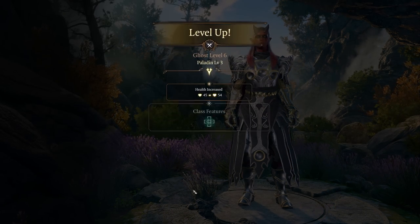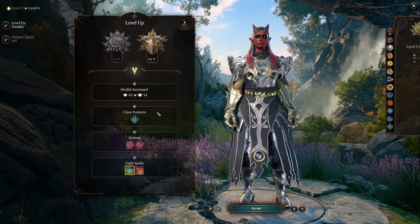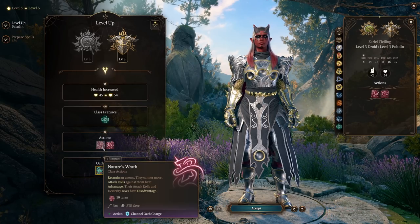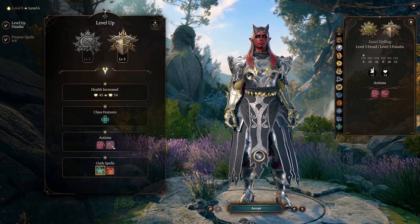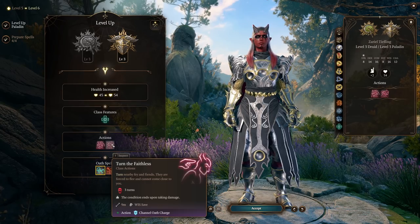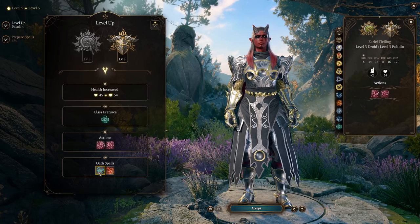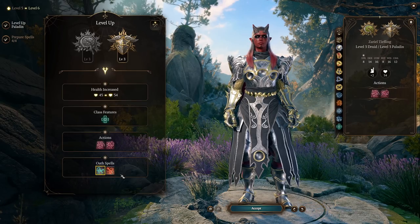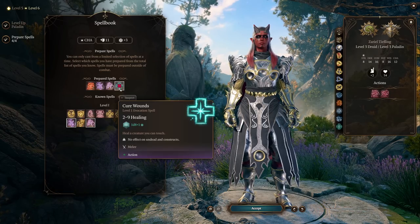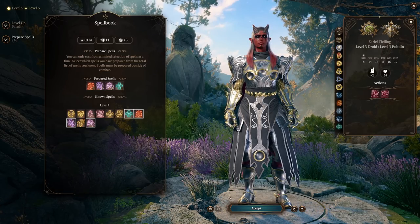At Paladin Level 3, we get some class and subclass features. We can no longer be affected by disease, which is on theme because of the whole death aspect. We also get Nature's Wrath allowing us to restrain enemies, Turn the Faithless which works on Fae and Fiends instead of undead, and Speak with Animals and Ensnaring Strike as our Oath spells. We also get an extra spell here — Cure Wounds is perfectly good, a little bit of healing is quite nice.